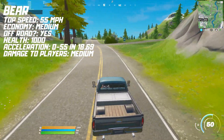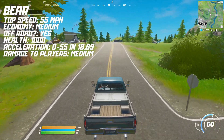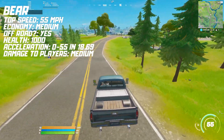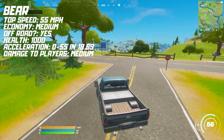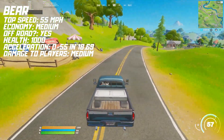Next we have the Bear, which is the pickup truck. It reaches a top speed of 55 miles per hour and has medium economy. It's the only car in the game currently that can go off-road and has 1000 health. It reaches 0 to 55 in 18.69 seconds and does medium damage when ramming an opponent. Keep in mind that the Bear's top speed is 55, so that's why it takes so long to get from 0 to 55.